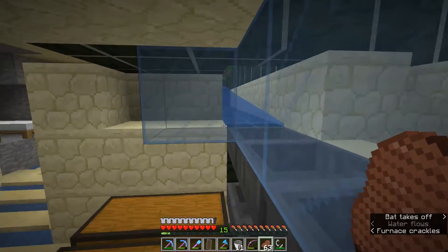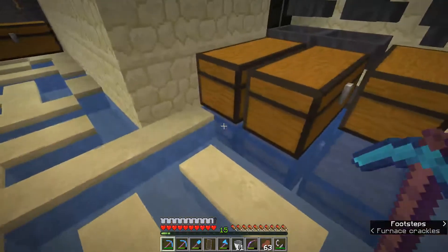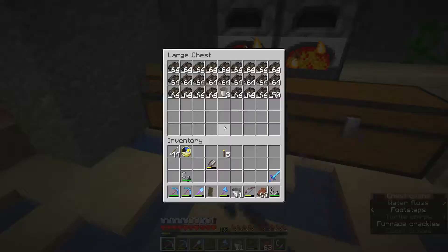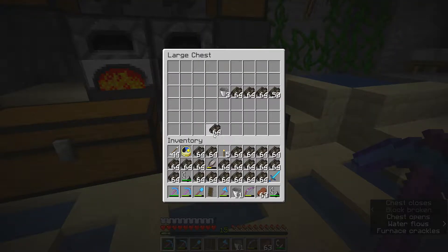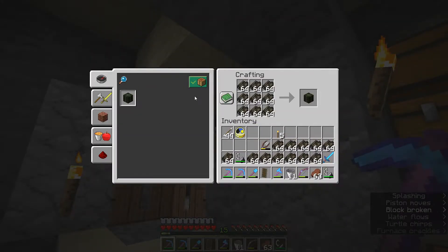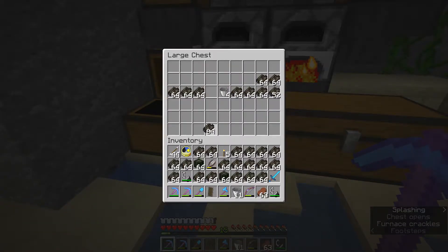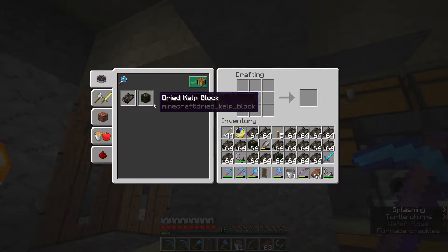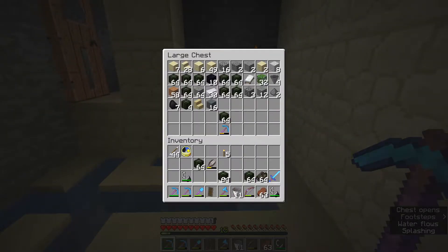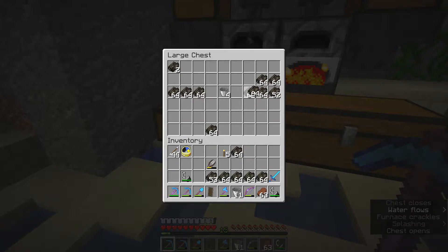Welcome back. We're back here again with the kelp farm and the furnace processing room. I left this on overnight and the kelp has accumulated — I have a lot of kelp. The furnaces have been churning away and cooking up lots of dried kelp, which is wonderful. But the furnace is not keeping up with the kelp production — that's good news, I'm producing a lot of kelp. The problem is I need more capacity — more furnaces going at the same time. Two furnaces are not quite enough to keep up with the output of the farm.